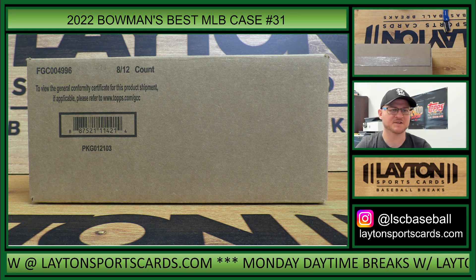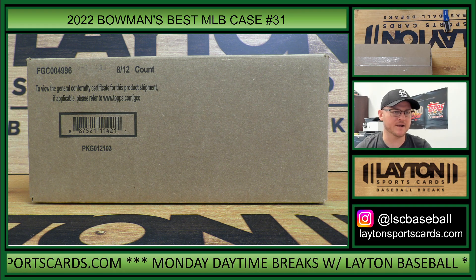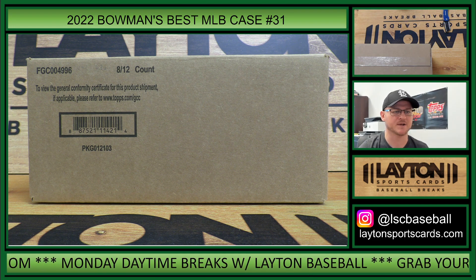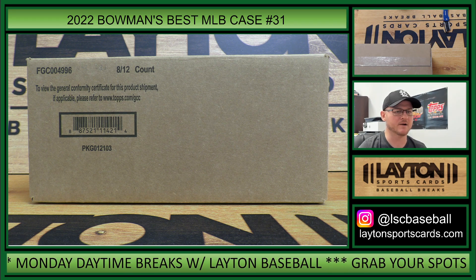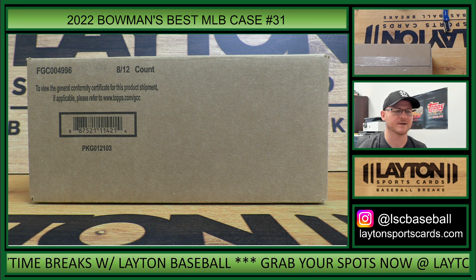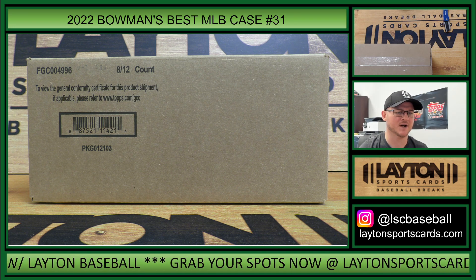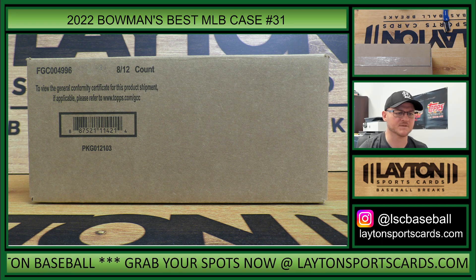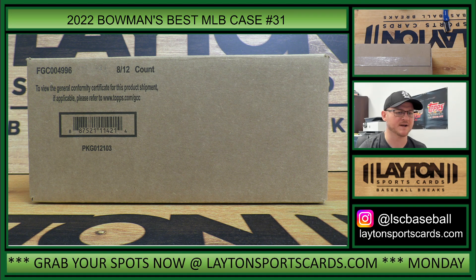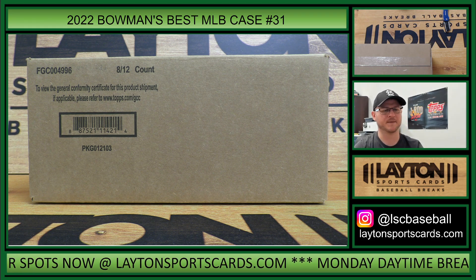Everybody, Matt here for Layton Sports Cards ripping 2022 Bowman's Best Baseball - this is full case number 31. Pick your team: Aaron H - A's, Anton H - Phillies, Benjamin B - Cubs, Brad W - Orioles, David B - Blue Jays, Isuke M - Rangers, Eric R - Mets, Eric A - Reds, Brewers, Pirates, Rays, Nationals, Astros, Royals, Yankees, Tigers, Eric B - Twins, Frank H - Dodgers, Jessica P - Giants, Joe T - Mariners, Joshua B - Red Sox, Angels, Braves, White Sox, Padres, Joshua W - Guardians, Michael P - Marlins, Robert C - D-Backs, Rockies, and Utah C - Cardinals. All right, let's do it!